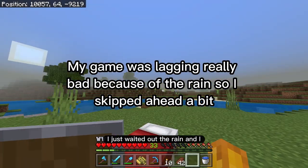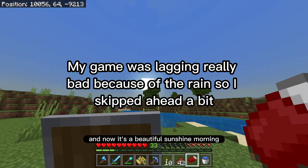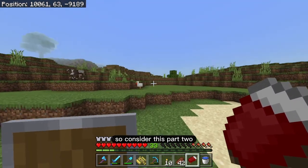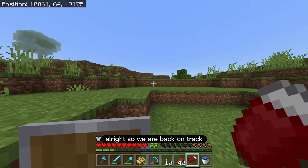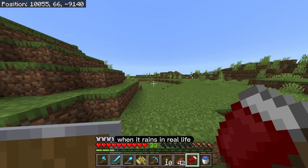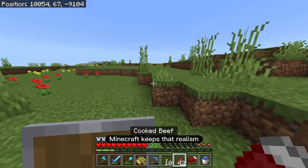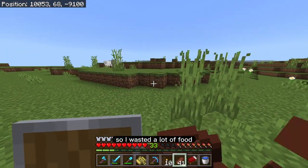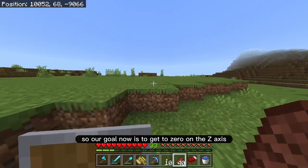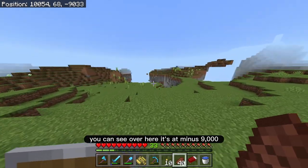I waited out the rain, it turned into nighttime, I went to bed, and now it's a beautiful sunshine morning. Consider this part two. We are back on track — my world seems to be a lot less laggy. When it rains in real life I feel laggy too, so Minecraft keeps that realism. Our goal now is to get to zero on the z-axis; you can see over here it's at minus 9,000.